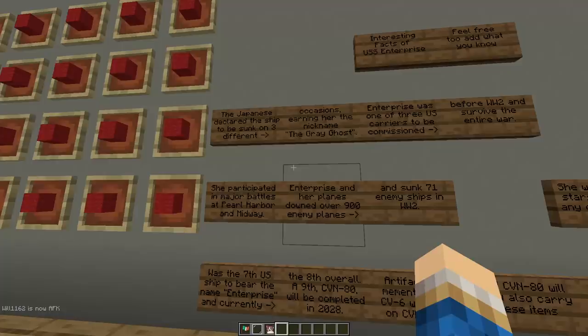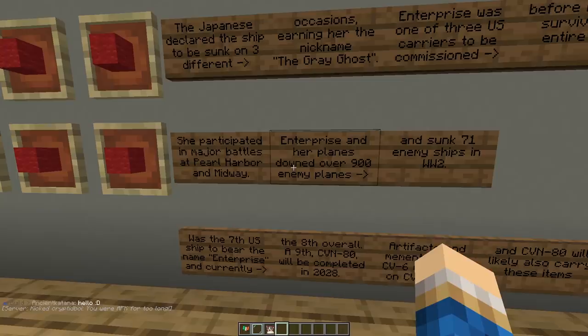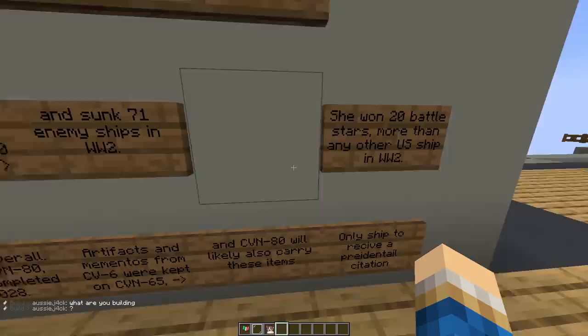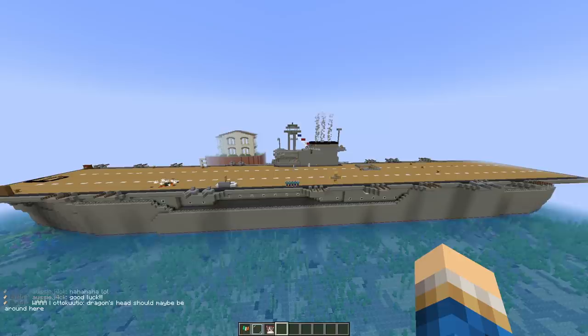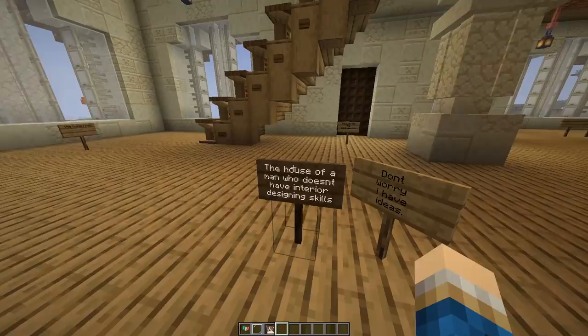Holy shit, how big is this battleship? The Japanese declared the ship to be sunk on three different occasions, earning the nickname the Grey Ghost. Enterprise was one of the three U.S. carriers commissioned before World War II and survived the entire war. They participated in major battles including Pearl Harbor and Midway. Enterprise and her airplanes downed over 900 enemy planes and sunk 71 enemy ships in World War II, winning 20 Battle Stars — more than any other U.S. ship in the war. My dad served on the Enterprise; it was falling apart — he dropped a toolbox on the catwalk and it fell through with zero resistance. Is the toolbox okay? That's the main concern here.